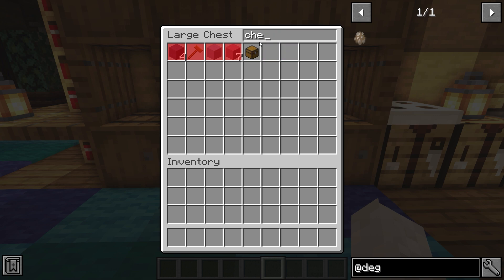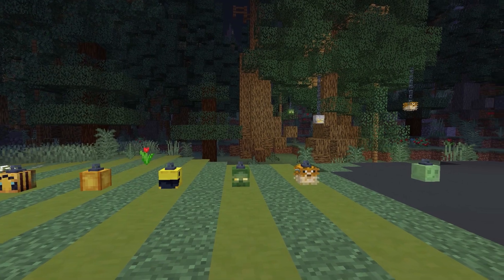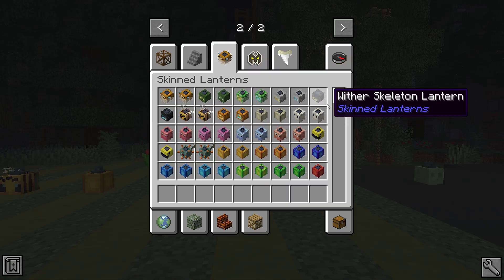Up next we have the Search Chest mod. If you search for an item in a chest, it will find it for you by crossing out the others and making them red.